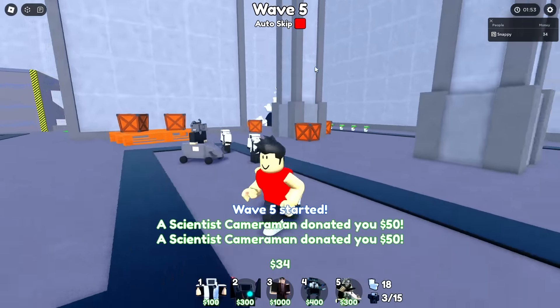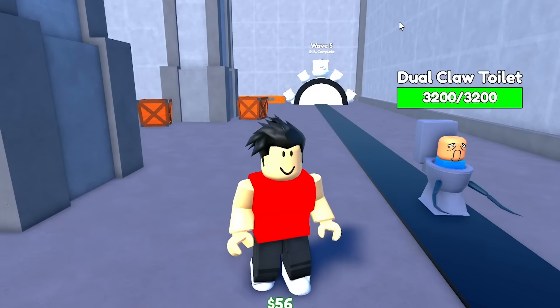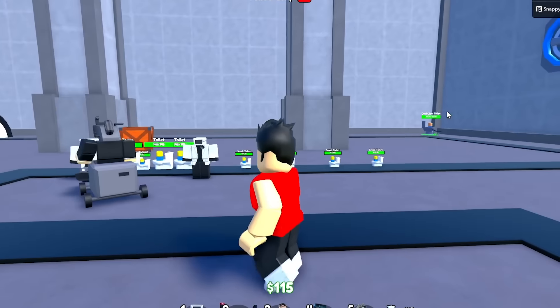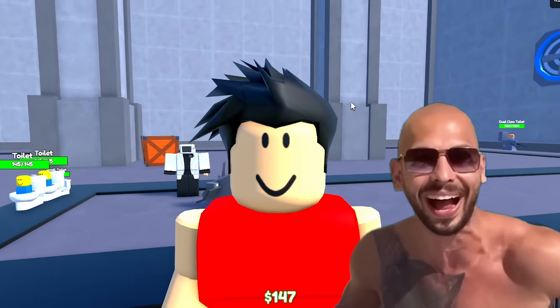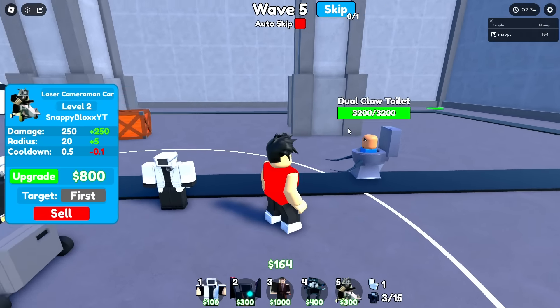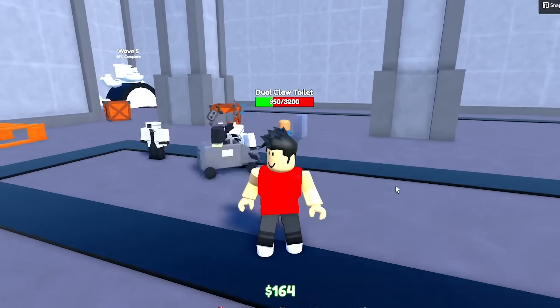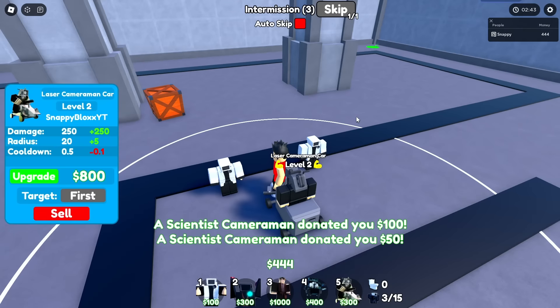Let's upgrade the money unit because we need money. Oh no, we got the first dual claw toilet. Fun fact — units that do damage were not a thing. No units used to do damage, and then the update came and it all kind of went downhill from there. But I think the camera cars got this. Okay, stop and stun — my scientist. My brain is so massive. Skip wave.